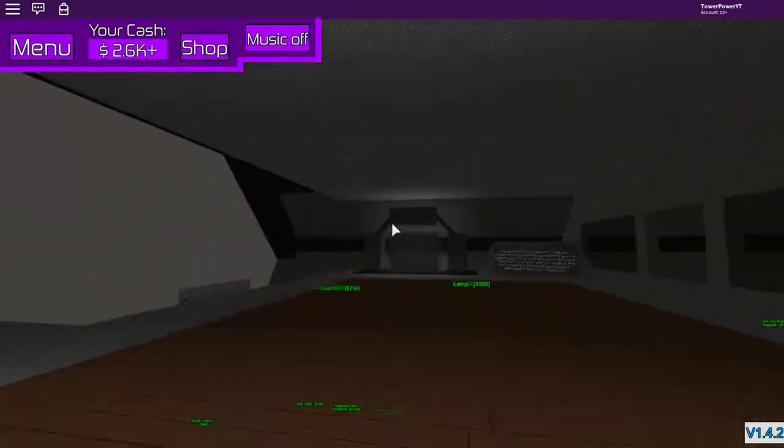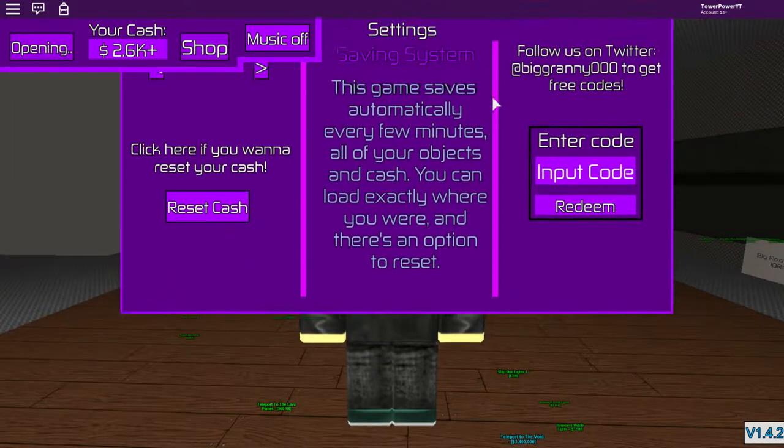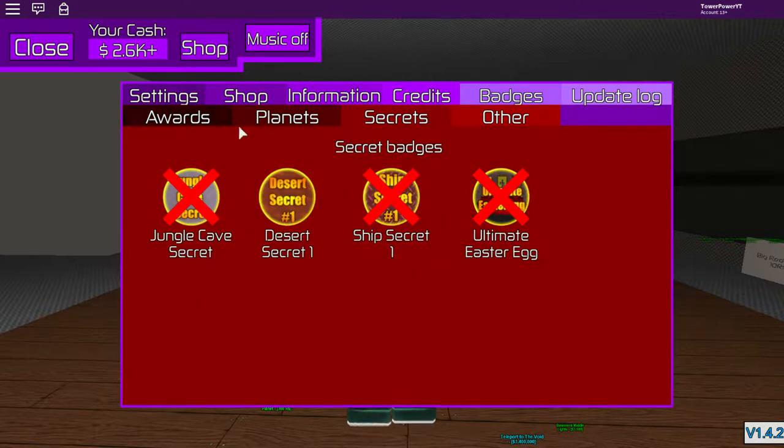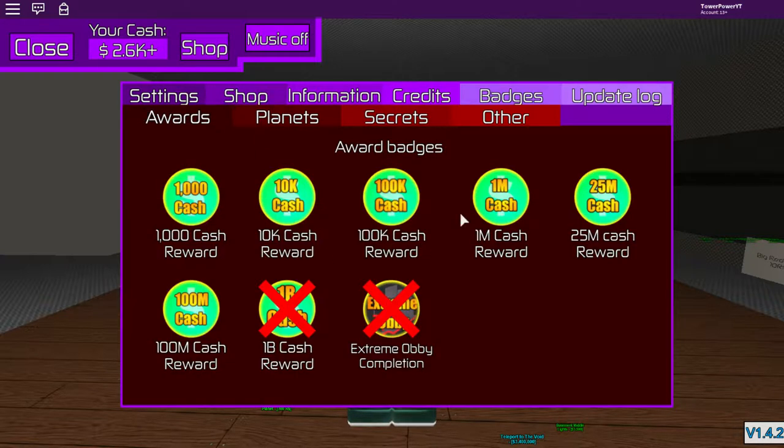I'm going to show you some secrets. Looking at the badges menu — I already got this badge but wait, no. The crosses mean ones you haven't got yet. So actually, I have got the '100 million cash' badge as a reward, but it only gave me 2.5k to start off with. I haven't completed the extreme challenges — I haven't got to 1 billion cash yet.